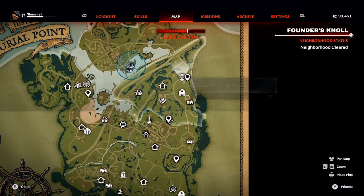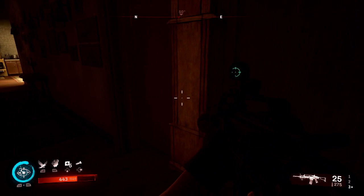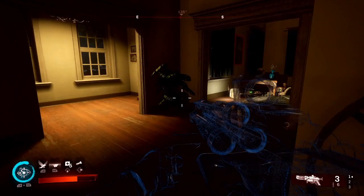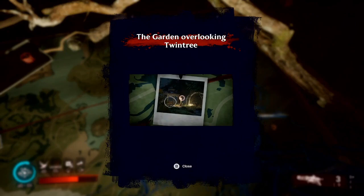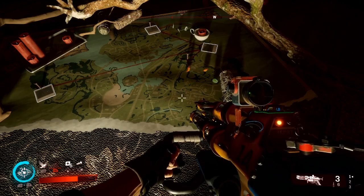We are going to use a bunch of photographs that are in the Blackwood Sister's house to solve the puzzle and get the very rare achievement Sisterhood, also getting you a very rare blood remnant. When you get to the Blackwood Sister's house you will come across a map on the ground — this is basically a map of Burial Point, and there are going to be four photographs on this map that we need to grab. These will help us solve the puzzle.